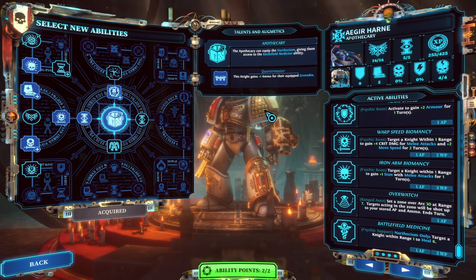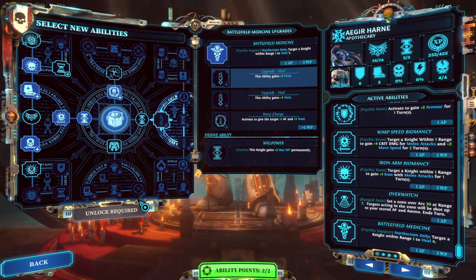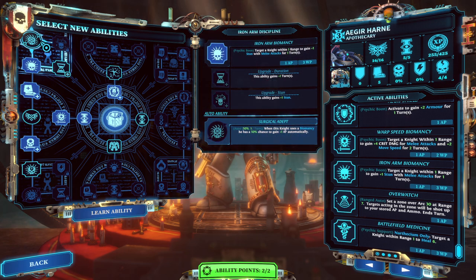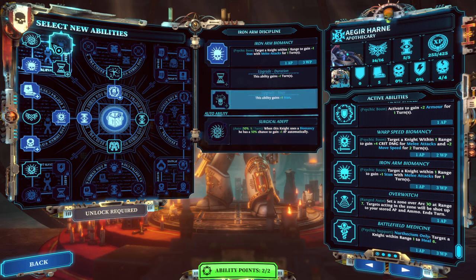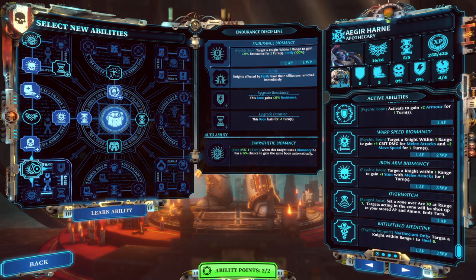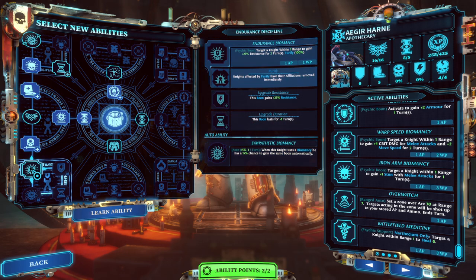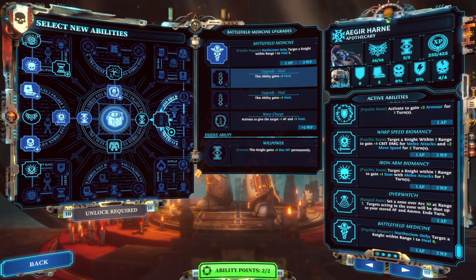And then the other promotion was Mr. Apothecary. You have plus one ammo for grenades, but you can't use grenades. If only you were a Purgator. You can currently go towards Surgical Adept, which I think we definitely will. Wait a second - we could upgrade the Iron Arm Biomancy to increase the stun. Or we could start moving down here towards Knights affected by Purify have their afflictions removed immediately. What do you mean Purify? Is this saying that it adds Purify to Endurance Biomancy? Oh, you don't have Endurance Biomancy.